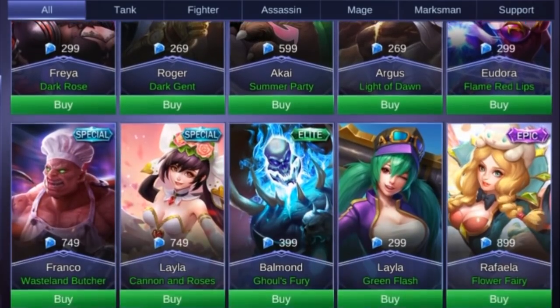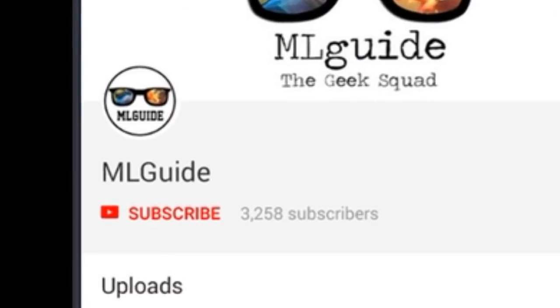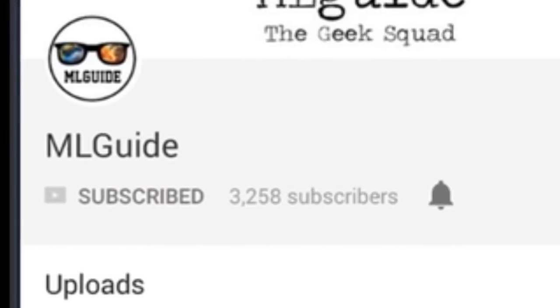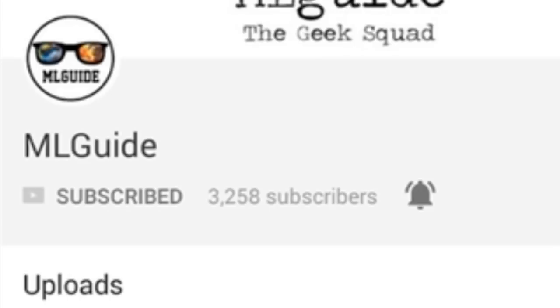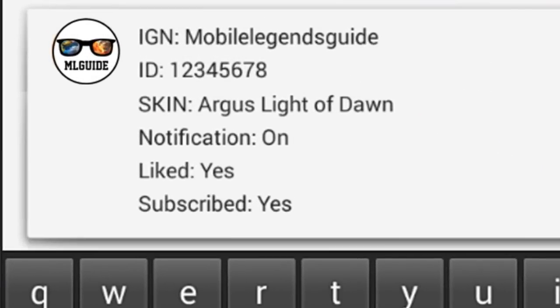Just a quick info — you have a chance to win a totally free skin. All you need to do is subscribe to my channel, turn on the notification bell, like this video, and comment down below your in-game name, ID number, and the skin of your choice that is under 300 diamonds.